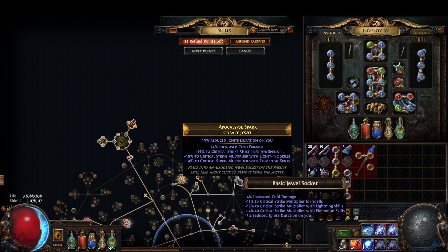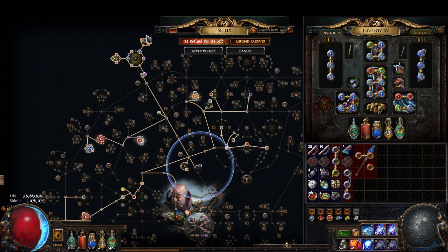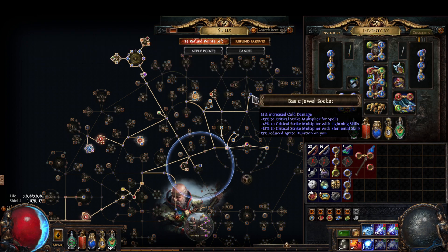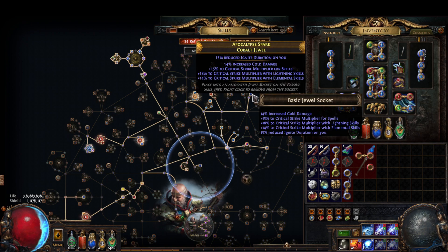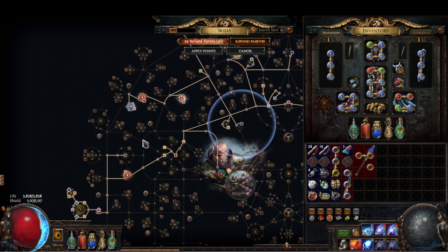Lightning skills, elemental skills, and dual wielding — those are all modifiers that aura stackers would use, so there's not a lot out there. We have a double multi here with resistance, a cold damage jewel with triple multi, a triple multi with energy shield recharge, and a double multi with cast speed and cold res.